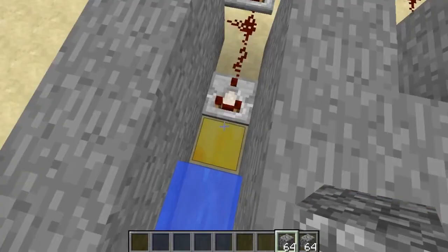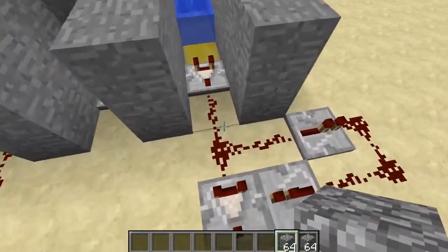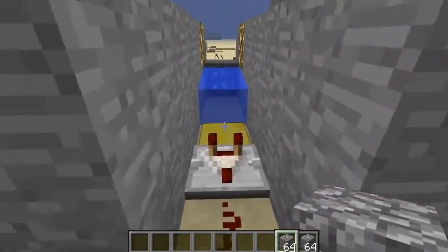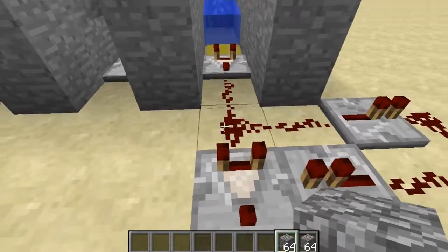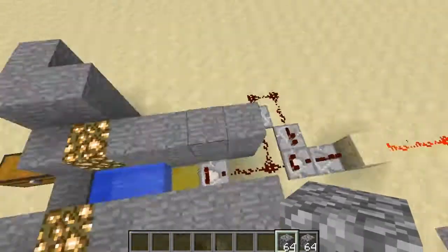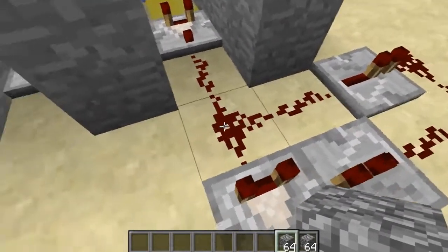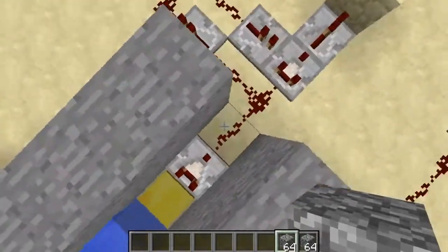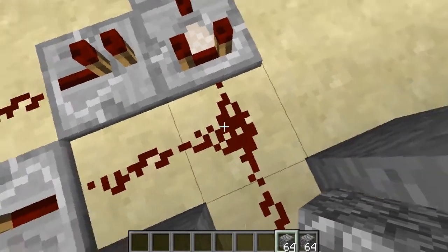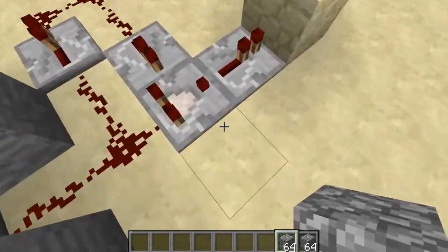Coming out of the weighted pressure plate you have a comparator, and the length of this redstone wire determines how many blocks you need. What I recommend is that you experiment with how long you need the wire to be for the amount of blocks you want. You want the redstone signal to extend to this block — not here, but here — when the correct amount of blocks is placed.